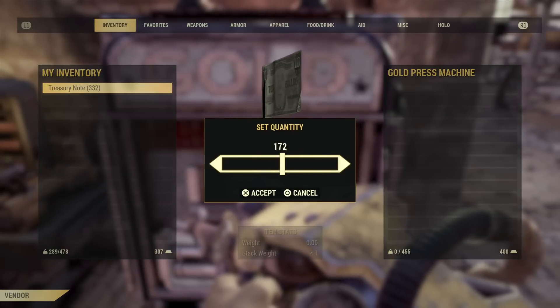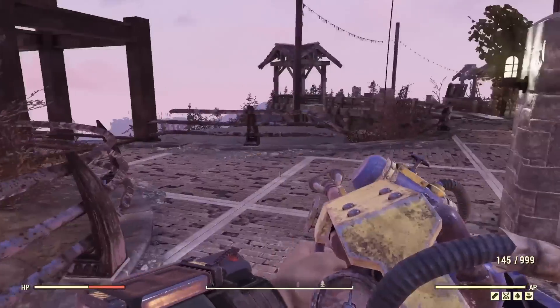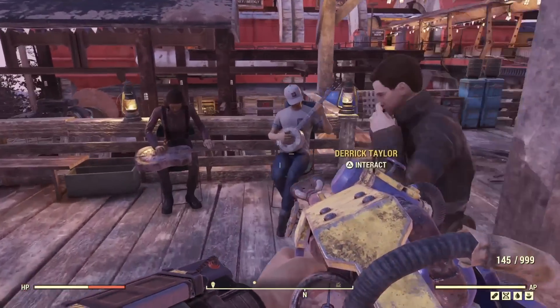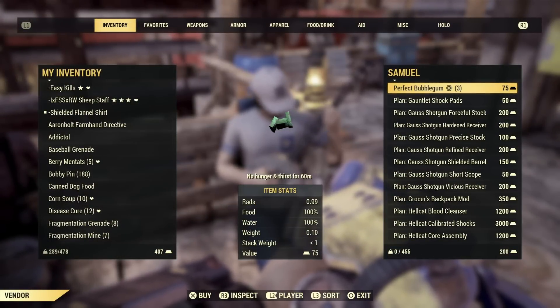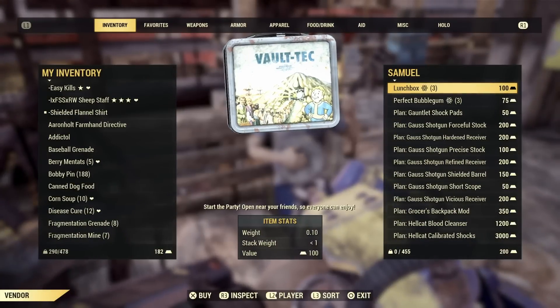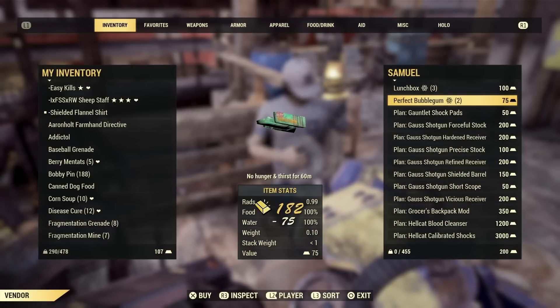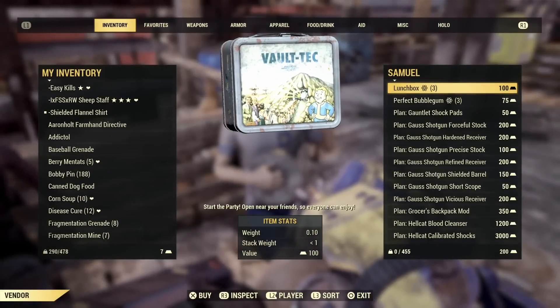A quick tip about gold bullion: once you've unlocked most things, you can still get unlimited Perfect Bubblegum and Lunch Boxes as long as you have the bullion. I used to think you could only buy three per day and then had to wait 20 hours to reset, but no — you simply click off the vendor and click back on them, and you can buy three more. This works at Crater too. Just keep clicking on and off and you can buy as many as you want. I get a lot of Lunch Boxes this way.